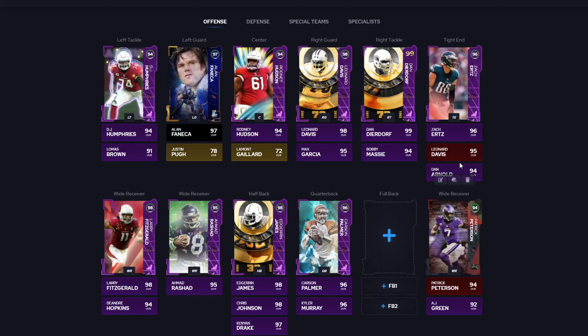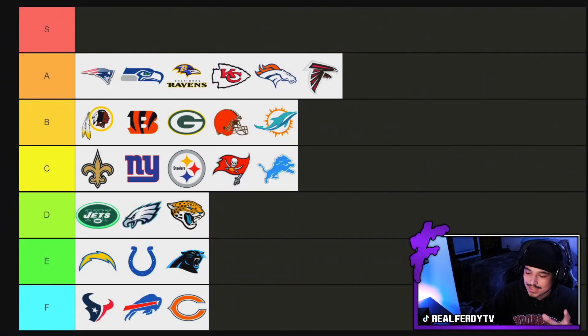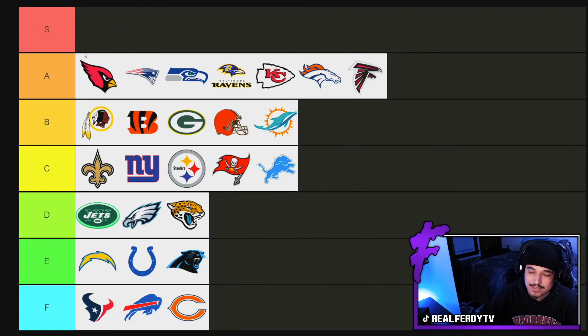On defense you got Night Train Lane — who I love — Larry Wilson, Isaiah Simmons, Chandler Jones, J.J. Watt, Calais Campbell. They got a bunch of pretty crazy names. The Cardinals are just outside of S tier, mainly because of how deep they are. Isaiah Simmons on a theme team is just end game — if you bought him in December, you could literally run him until Madden 23 if you wanted to. I'm going to put them at high A tier for sure though.